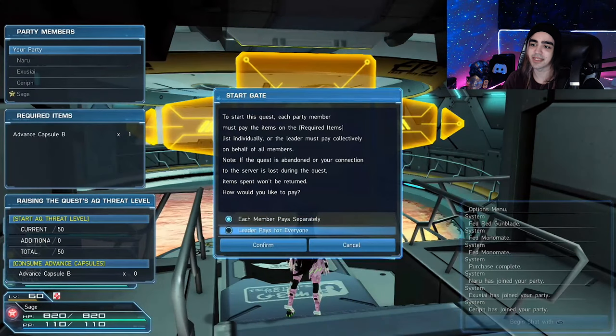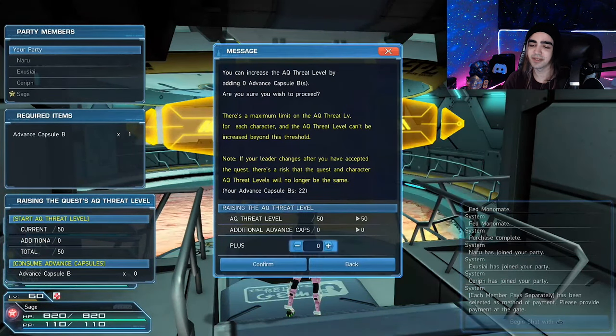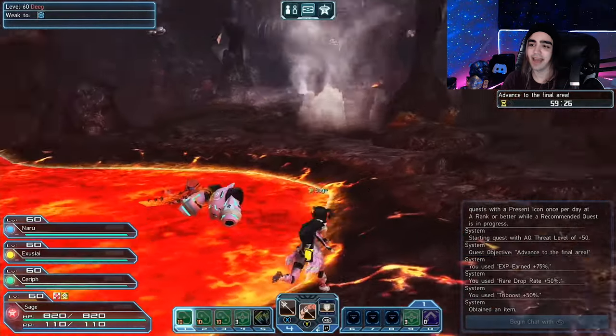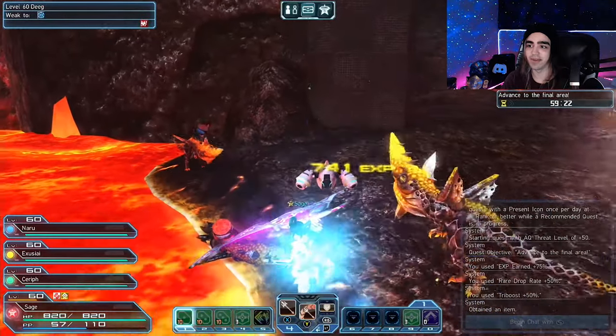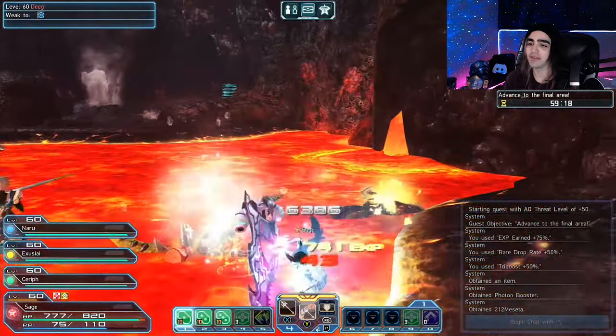You'll do rotations of these quests and eventually raise your threat level. You need to raise your threat level as high as you can — I have mine at 50 on volcano. The higher it is, the faster this works. If you have a rare drop boost, tri-boost, or similar and put those on, it will work even better and faster. Basically everything in here just drops photon boosters constantly — they're just everywhere and I get a ton per game.